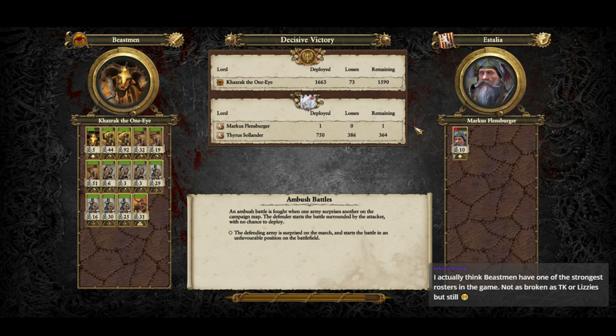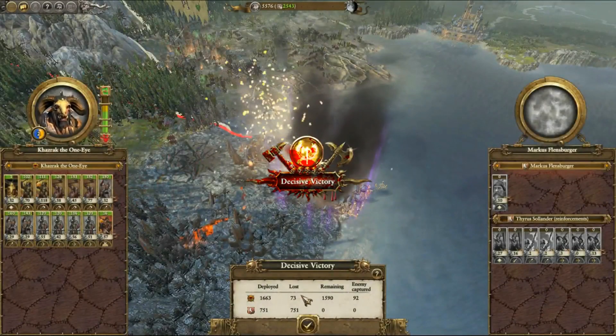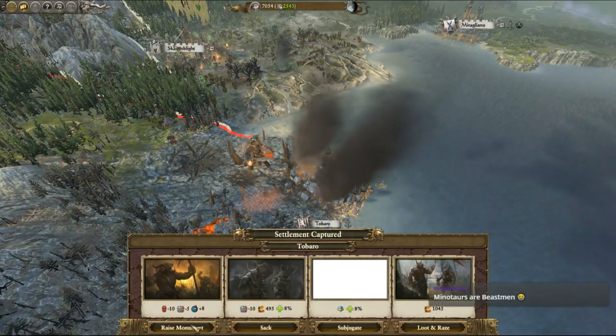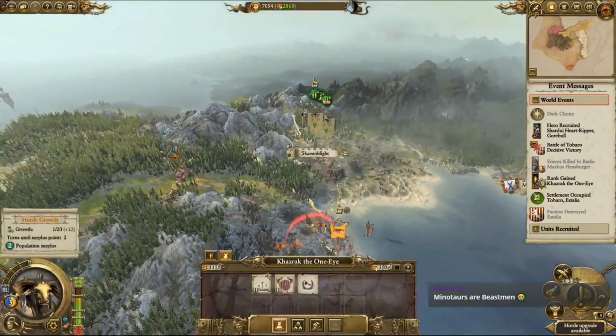In vanilla I'd say the Beastmen probably have one of the stronger rosters, but not so much in Radius. The only thing that bothered me — which Radius has more or less fixed — was that some dwarf heavy infantry didn't stack up well against equivalent heavy infantry in the game. There are a few units that shouldn't stack up against others, but Radius has addressed most of that, which is very nice.